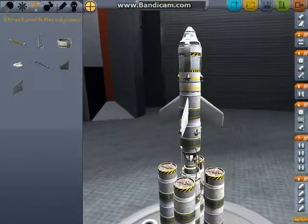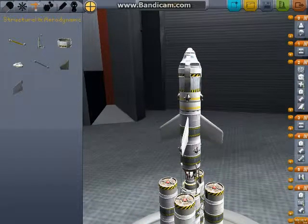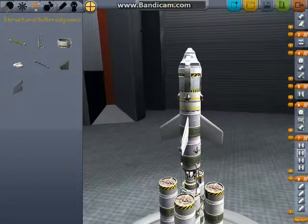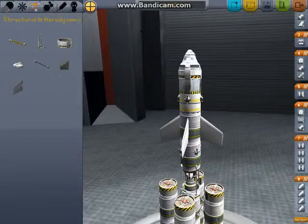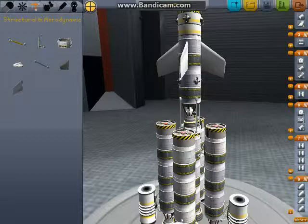Now some of the finer tuning that you will be doing in the Vehicle Assembly Bay is adjusting for the firing sequence and/or releasing sequence of some of the rockets' abilities. Each one of these rockets I had to add on individually, so it tacked each one on as an individual item, even though the symmetry tool is useless.